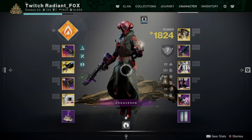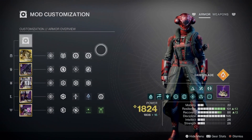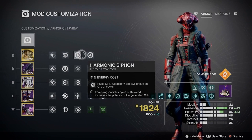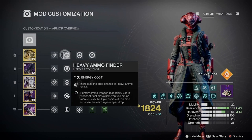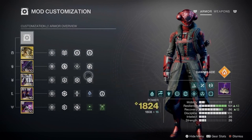Getting to the point of the video and straight into it — here's what you want to be using for your build. You want to be using Harmonic Siphons, doubled, with Polaris or with whatever weapon you are using. I'm just saying Polaris because I know 80% of players will just use that. Heavy Ammo Finder, Firepower, Harmonic Loader, and Fastball.